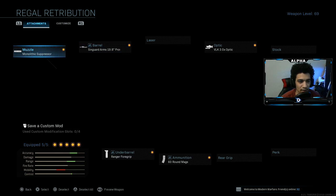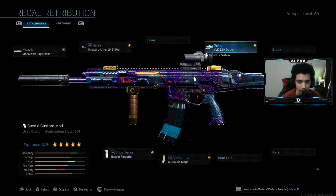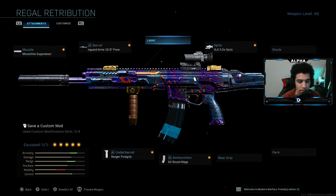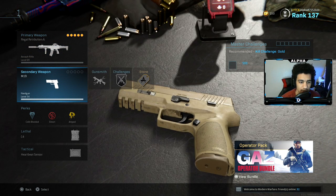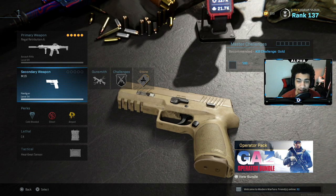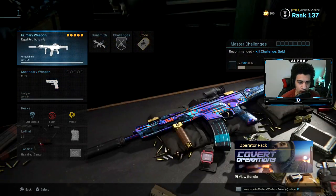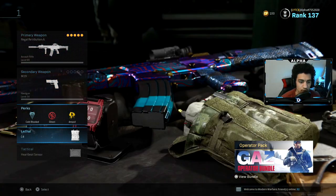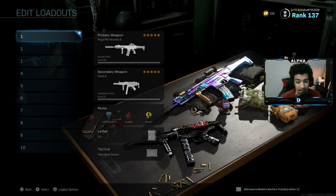Here's my Ghost loadout — same thing: Monolithic Suppressor, Sievert Arms 19.8 Barrel, Ranger Foregrip, 60-round mag, and VLK Optic. The secondary is different here because during the final circle I'll go to a loadout drop and swap my secondary for the MP5, so I'll have the Ghost perk. Try out the class setup and let me know how you guys do with it.